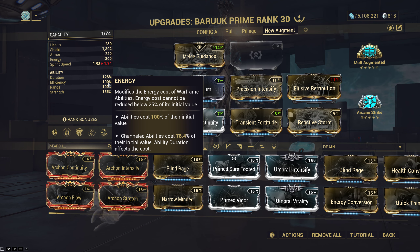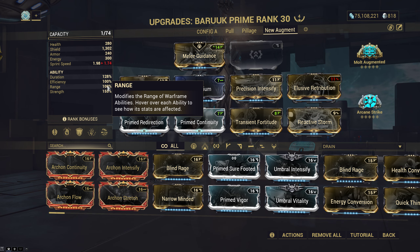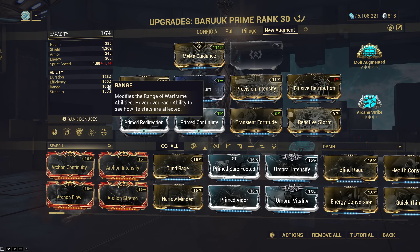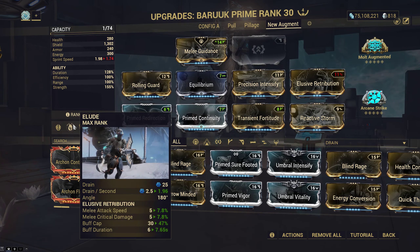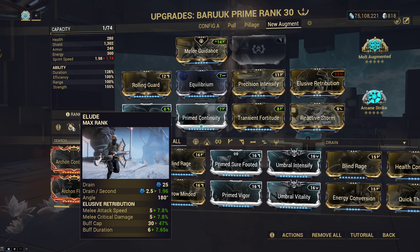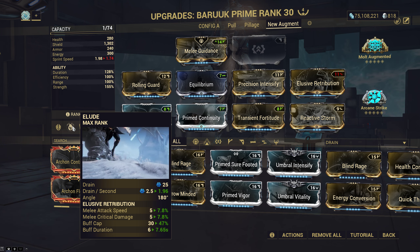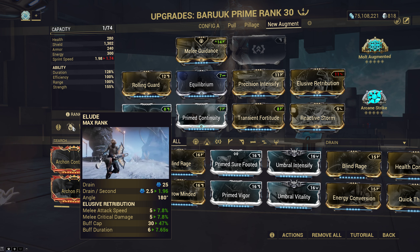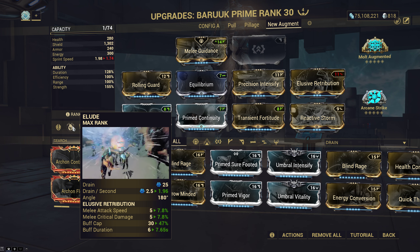You also cannot go negative range — maybe you're thinking Pillage scales off duration so you can dump range, but Elude scales off range for your dodge angle. I'd recommend keeping it neutral. Building range is hard because you already need neutral efficiency and positive or neutral duration, and you also need strength for your helmet and your exalted.